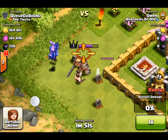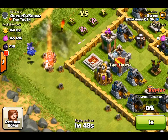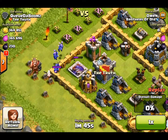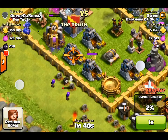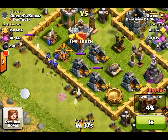Drawing out the Barb King, dropping the minions just to wipe him out. There is the air defense, so they are going to get shot down. Now I'm just going to see what the range on their air defenses is. Put down the archers trying to stay out of the range of that cannon — didn't really work.